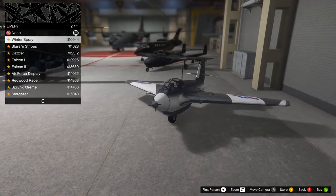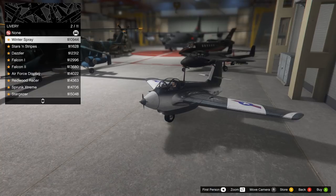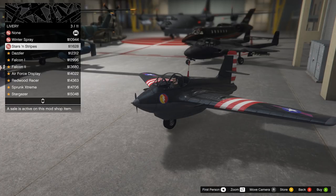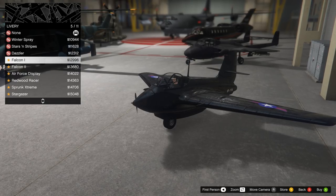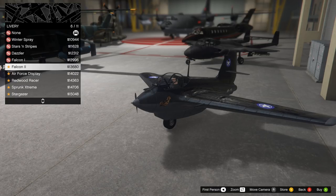Let's have a look at the liveries for a moment. Winter Spray — that's cool, looks wintry, and we get a number at the back: VF11A. Stars and Stripes. Dazzler — that's kind of cool, kind of different. Falcon 1 — we've got VF10A at the back, so they're not the same numbers. SR27 on this one, VF15. And you've got a little bat — or pig maybe — on the front. Yeah, I think it's a bat, bat of death, for a bat wing.